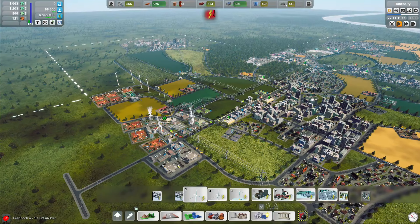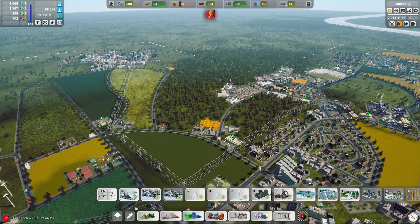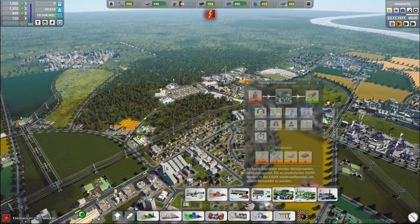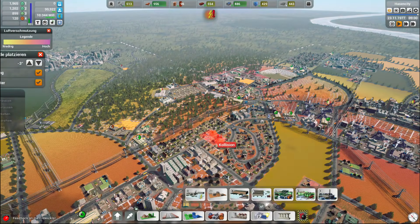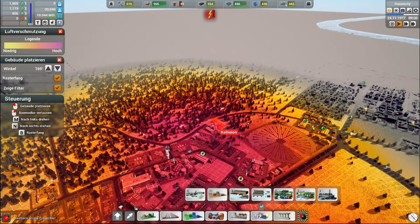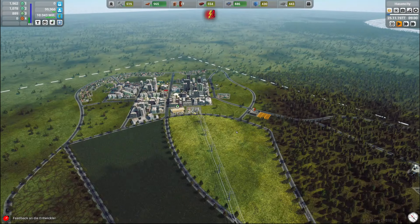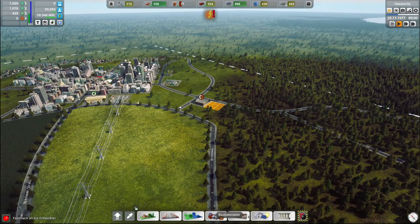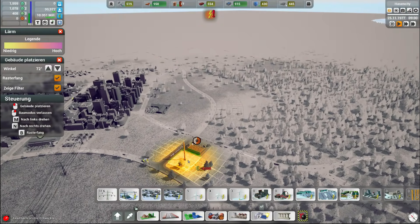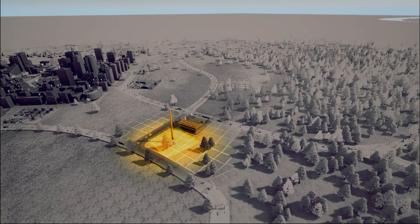Dann schauen wir mal, was bauen wir denn da Schönes? Biogasanlage – wir hatten noch hier irgendwo ein Müllkraftwerk, ne Gas. Die Aufbereitungsanlage – kleines, großes Müllkraftwerk. Das hier oben mit hin. Aber stinkt die komplette Nachbarschaft zu, ne. Einige Müllkraftwerke produzieren keinen Strom mehr – ja, weil ich keins hab, man. Okay. Passt da nicht hin, so was passt da hin.